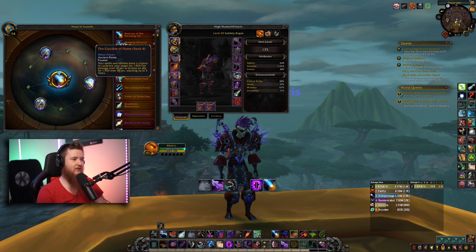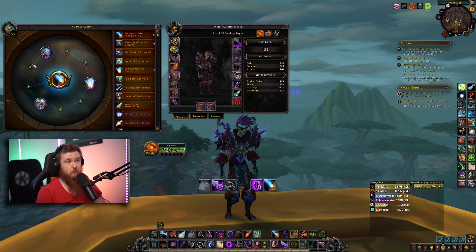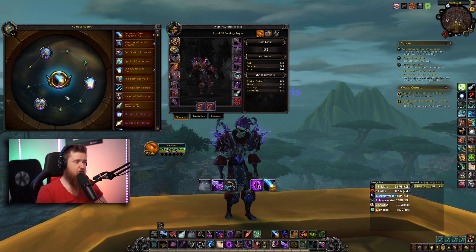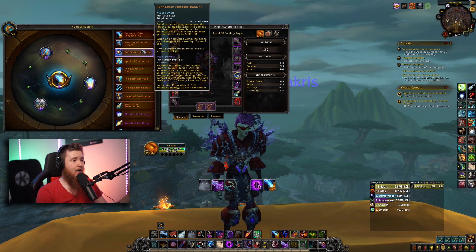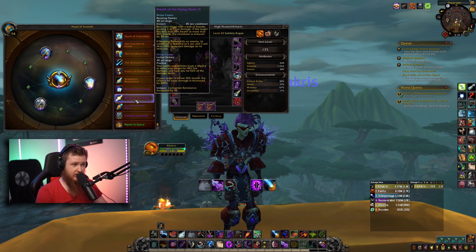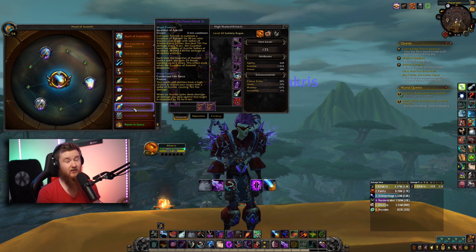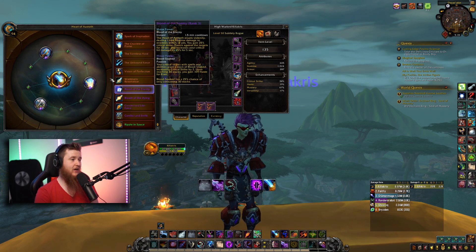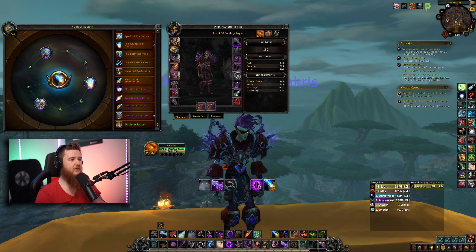For the minors, use exactly the same as single target: Conflict and Strife, Crucible of Flames, and Memory of Lucid Dreams — Memory is almost always the pick since it gives a lot more energy regen. Other choices: Purification Protocol might be useful depending on the dungeon. Breath of the Dying minor is also decent. Condensed Life-Force might be okay if you don't have anything else. Crucible and Focusing Iris should be easy to obtain, at least at rank two.